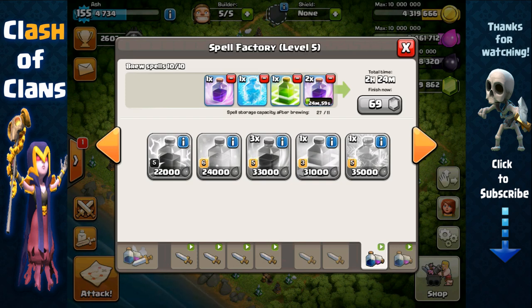You want to use more than one spell, such as a rage and a freeze, or a rage and a jump. To cook my spells I queue them in this manner: two rage, one jump, one freeze, two rage, one jump, one freeze, and so on.